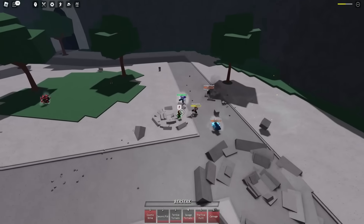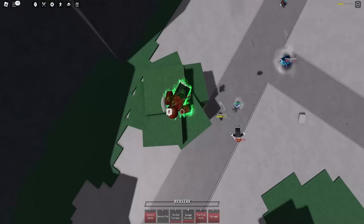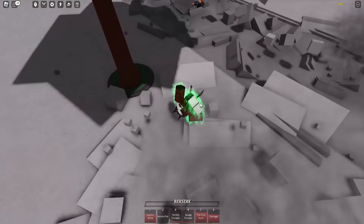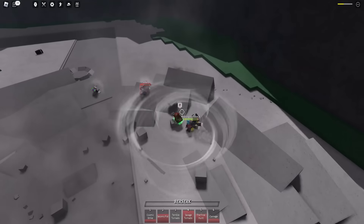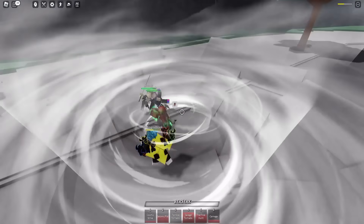If you literally just get into a groove of things, players cannot hit you — they can't do anything. They literally cannot do anything against this. That's crazy. Especially with the Seismic Fist — that just messes everyone up. And you can just do the Savage Tornado right after.